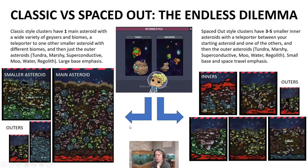In Spaced Out you can have between three and five smaller inner asteroids. The total space is roughly comparable between a classic start's main and smaller asteroid combined versus all five moonlets on a moonlet cluster start. There's also a middle-ground option with a slightly smaller main asteroid and two smaller asteroids with a teleporter. Spaced Out emphasizes smaller bases, more rocket travel — sometimes requiring it for crucial resources — and a more spread-out game across the star map.